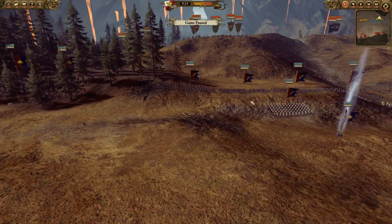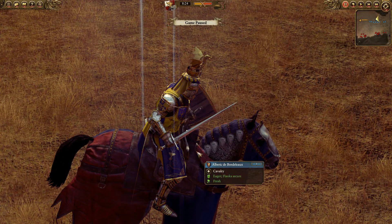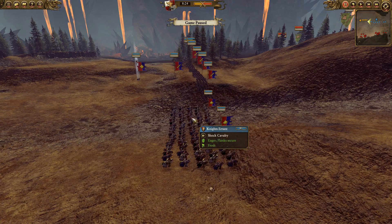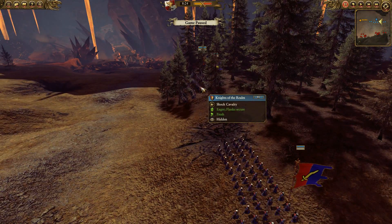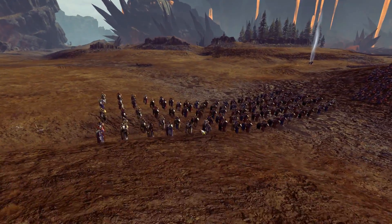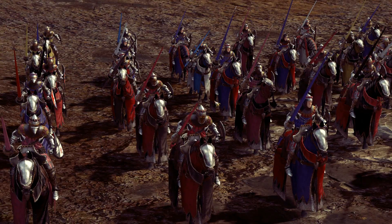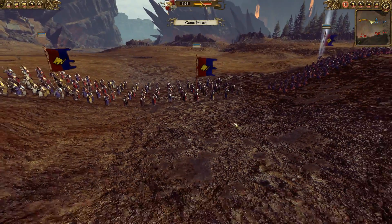My ally over here has got his hero — he was going to bring Luwin Liancur but he ended up bringing Albrek de Bordeaux. And then he's got some Knights of the Realm, some Knights Errant — very expensive Cav. He put a lot of his money into his Cav. Then we've got another Knights Errant and Knights of the Realm as well. And then he's got some Men-at-Arms in the front — looks like four units. Funding was super low.